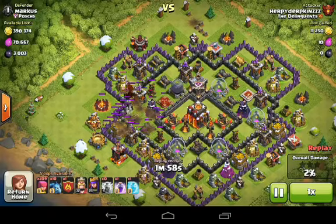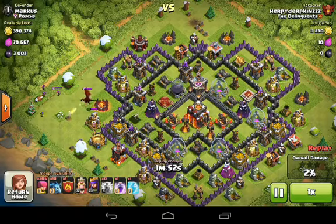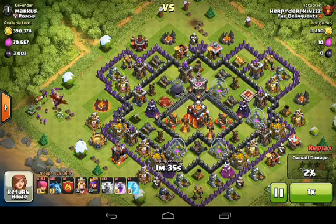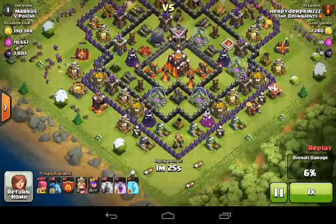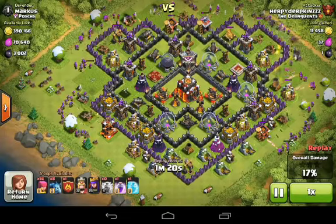We're lightning spelling the mortar because we're using all archers, and I had 10 minions for donation that didn't get deployed. We're luring the dragon clan castle into the corner, taking out that archer, and surrounding it. We deployed archers a bit too soon. The dark elixir is only behind two layers of walls, so we should get it pretty easily with our king and queen at the end — maybe with a rage spell.